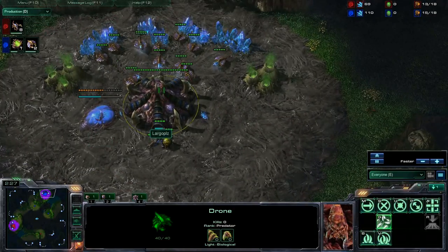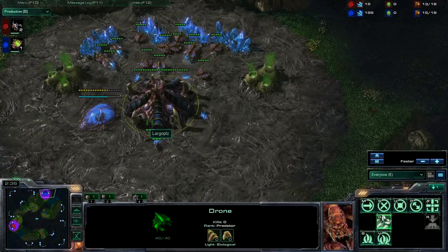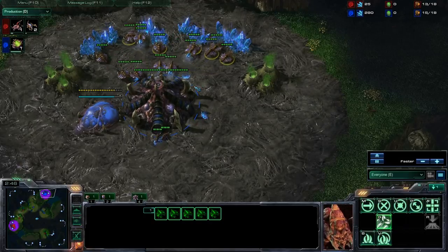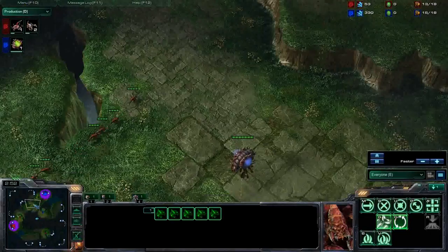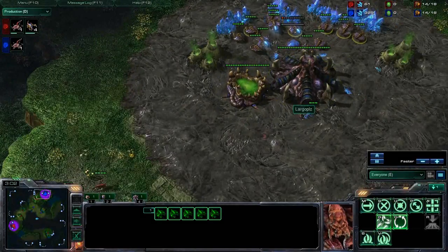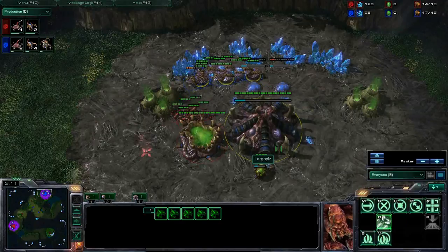Six zerglings are on the way and I am still droning up. But I will start saving my larvae here as well because I did scout that and I do not want to die. So the first thing I will do is get a queen, get some zerglings out, and try to get up some spine crawlers for defence. But as you can see, zerglings are already at my ramp, just running straight into my base, and my pool is finally done. I am starting one spine, almost two spines on the way.